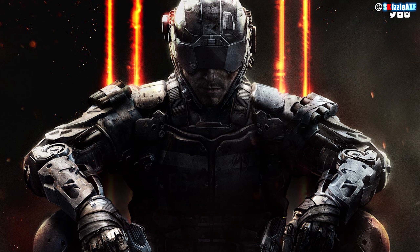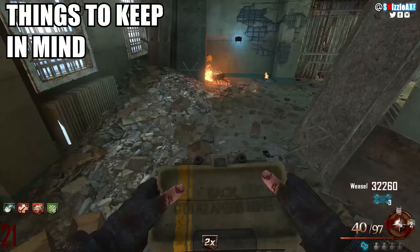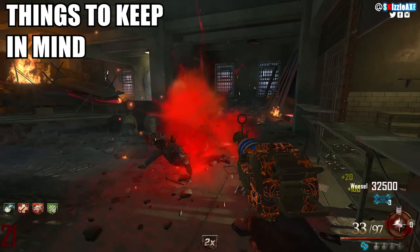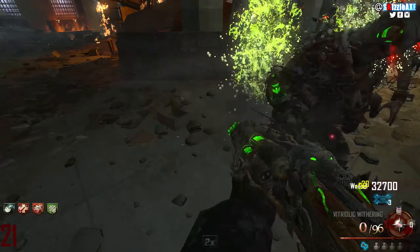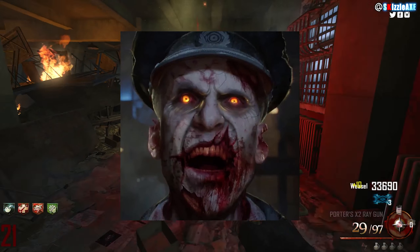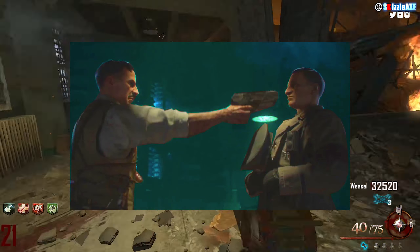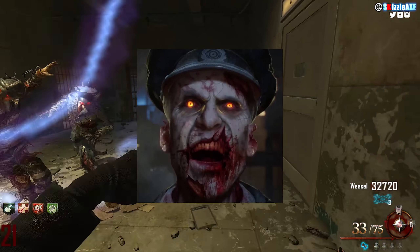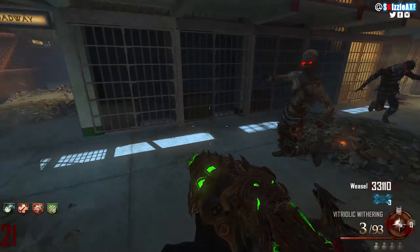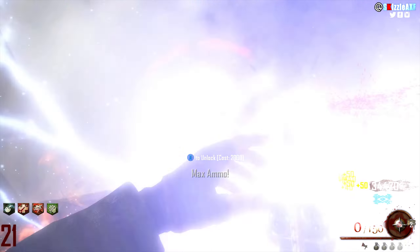We're going to use Black Ops 3, Black Ops 2, and the comics as our sources. First, let's talk about Richtofen. There is an Origins Richtofen we've seen throughout the Black Ops 3 cycle — the one in Der Eisendrache, Zetsubou No Shima, Gorod Krovi, and Revelations. Then there is the zombified Richtofen that Origins Richtofen terminates. And there is a third Richtofen we haven't seen yet, and I believe he is going to be in Mob of the Dead.